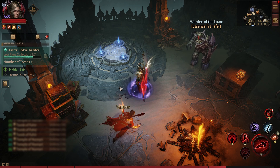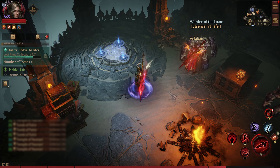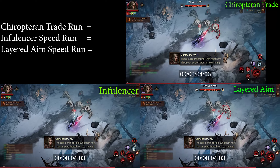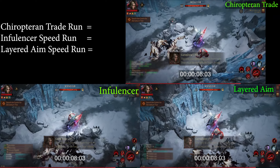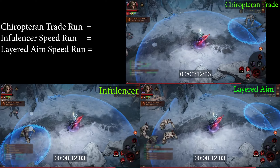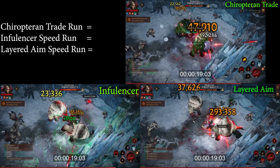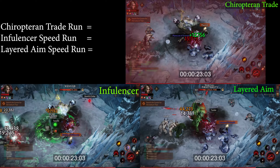Doing a speed run of Caverns of Echo with all three chests — let's see how this goes. On the top right we have the bats chest, on the bottom left we have the influencer, where every two primary attacks our shadow is going to come and attack. On the right side we have layered aim, which marks enemies and on every fifth attack deals extra damage to those marked enemies.